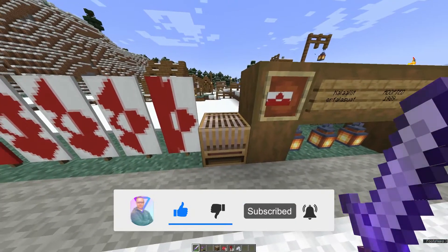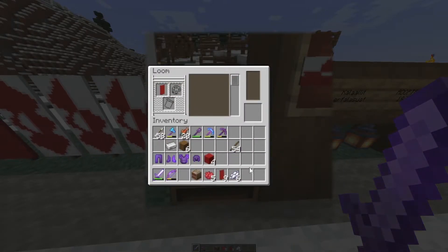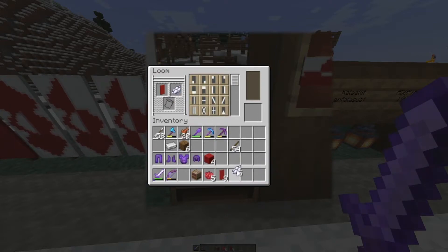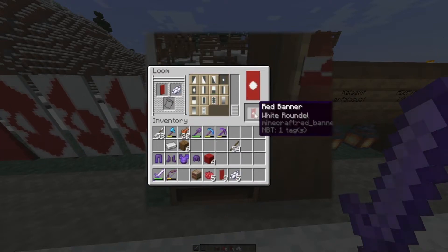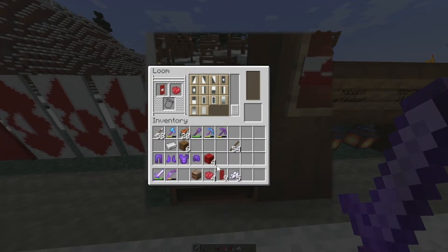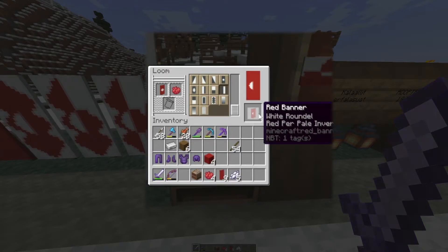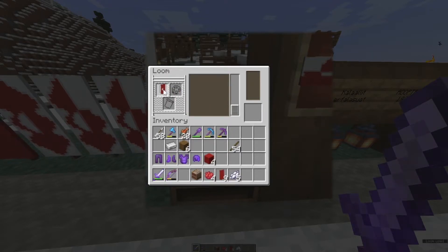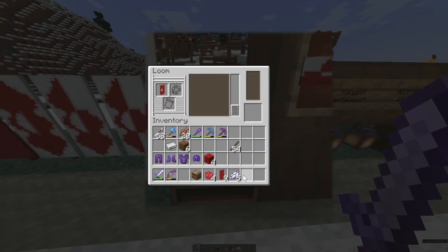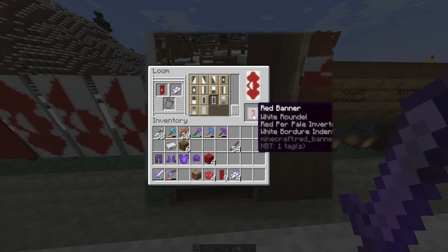Let's go over to the loom and put the red banner up in the left corner. Add some white dye and find the white roundel design. Next, put some red dye in and find the red per pale inverted. There we are — red per pale inverted. Next up is more white, and we are going to find the white bordure. Here we are, this one here.